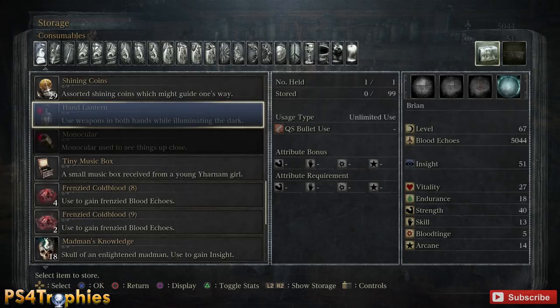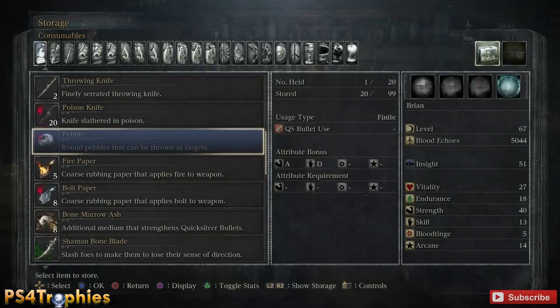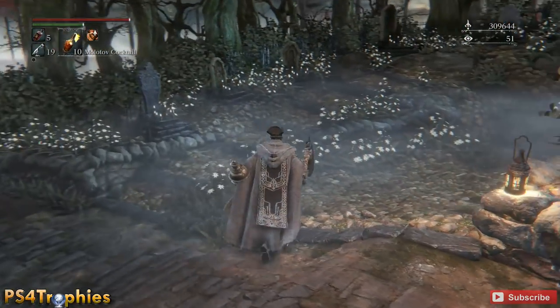I'm going to go ahead and place a pebble — I'll place all of them in there. When I tab back over to storage from my inventory, you can see I have 20 Frenzied Cold Blood. So I placed 19 pebbles in there and got 20 Frenzied Cold Bloods — one plus the 19. Anytime I add a pebble into my storage it's going to automatically turn it into a Frenzied Cold Blood.